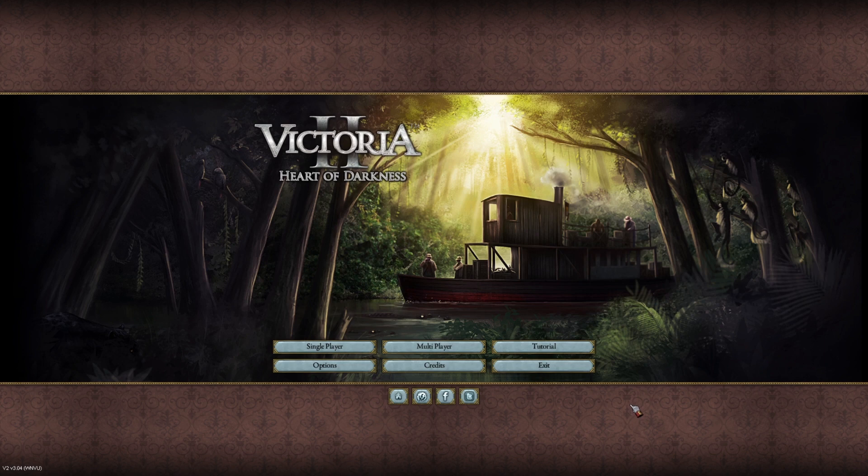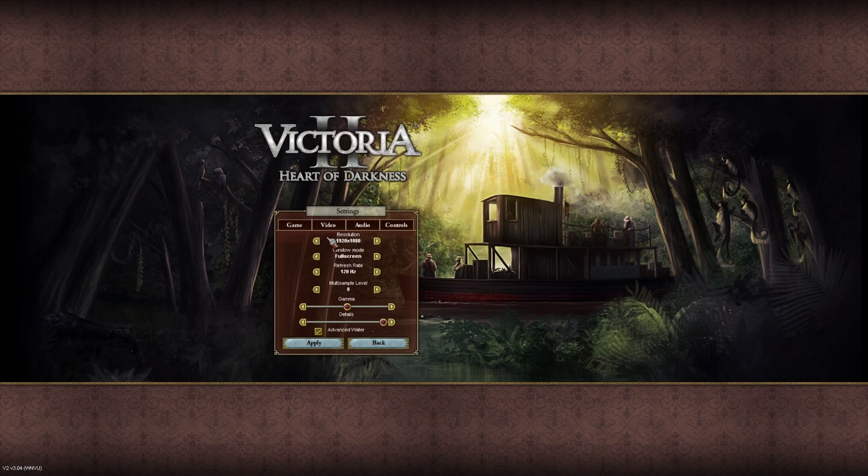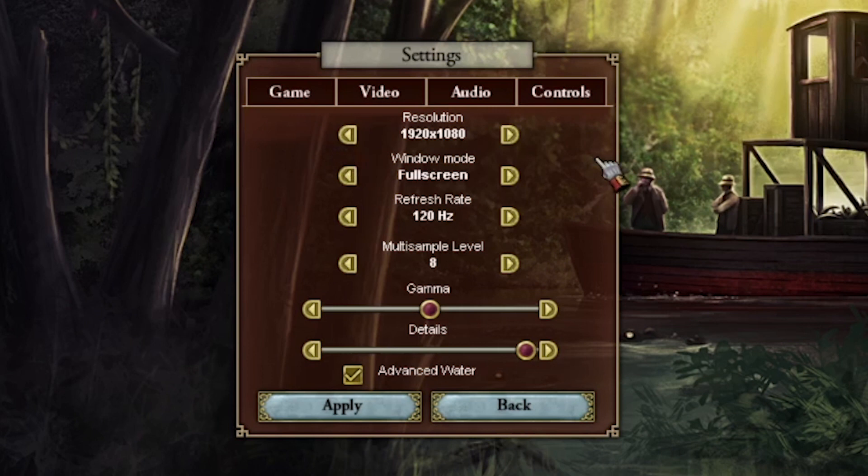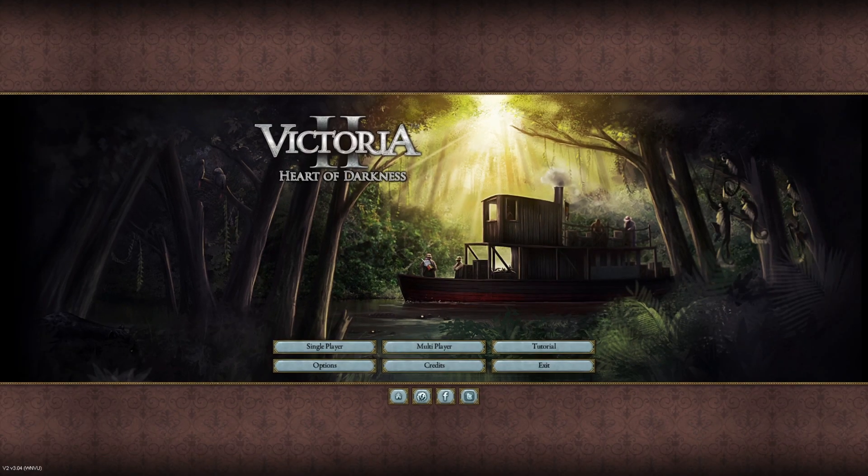Let me show you the best settings in terms of resolution. Go to Options and then to Video. The resolution I have is 1920x1080, also on fullscreen — you have to have it on fullscreen in order for the text to show up properly. I've also increased the refresh rate because the default one is too low in my opinion. You can also increase the multi-sample level to improve the graphics a bit more. After you have these settings, click on Apply. Note that if you're changing settings, you will have to restart the game in order for them to take effect.